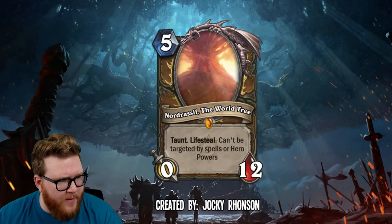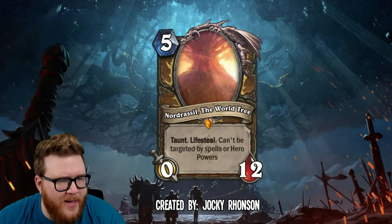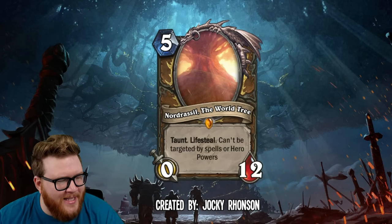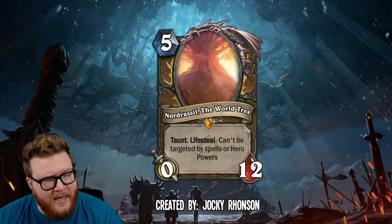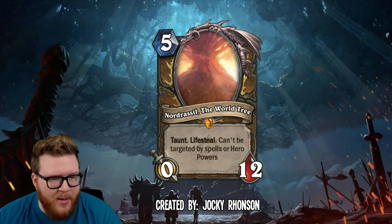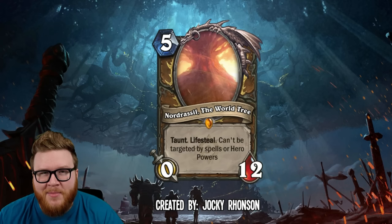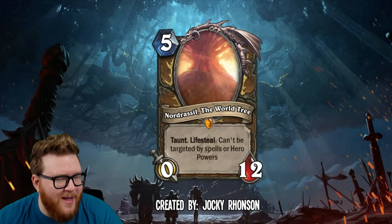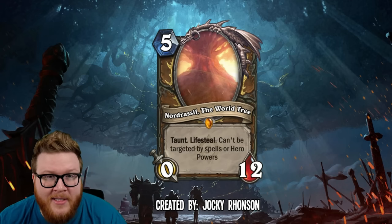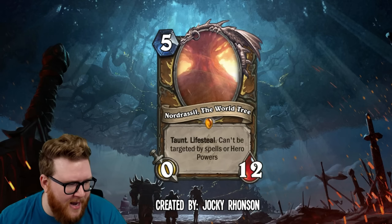Now we have Nordrassil, the World Tree, from Jockey Ronson — a five-mana 0/12 for Druid. I love crazy unusual stat lines like this. It's got taunt, lifesteal, and it can't be targeted by spells or hero powers. So essentially this is a big old tree that the opponent has to chop through with minions most likely. There are of course random destroy effects like Twisting Nethers that could deal with this, but very often you're intending to use this against minion boards.